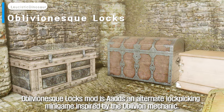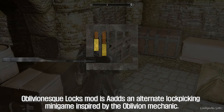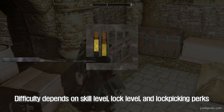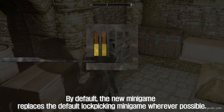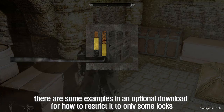Oblivion-esque Locksmod adds an alternate lockpicking minigame inspired by the Oblivion mechanic. Difficulty depends on skill level, lock level, and lockpicking perks. By default, the new minigame replaces the default lockpicking minigame wherever possible. There are some examples in an optional download for how to restrict it to only some locks.